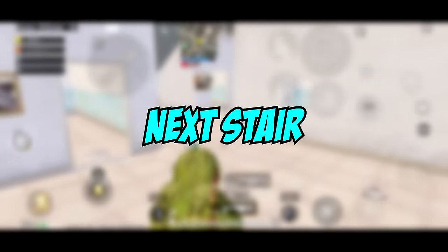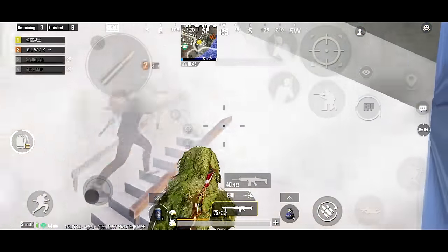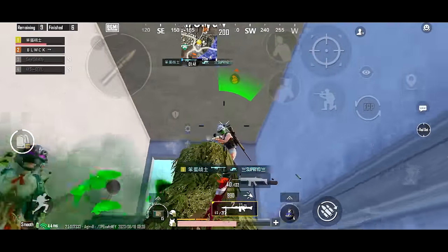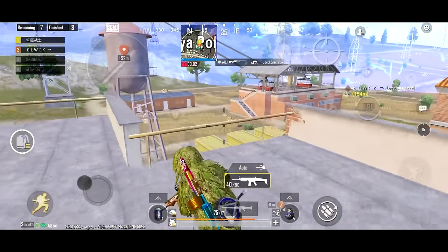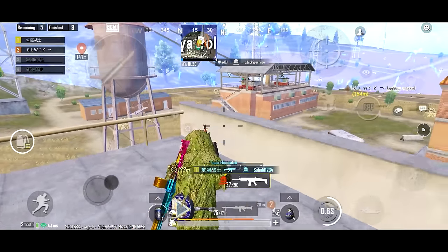Tip 16, next stair. While rushing into a squad camping the stairs, always try to focus on the next stair you are about to climb. Doing this will make your crosshair stick to the enemy and you can shoot them down before they shoot you. Tip 17, mark. When you spot an enemy, mark their position immediately for your teammates. Always remember, teamwork is greater than individual.